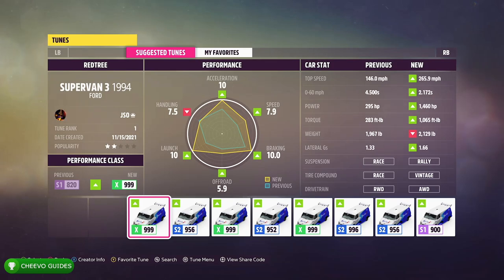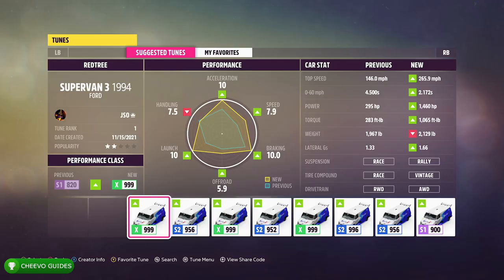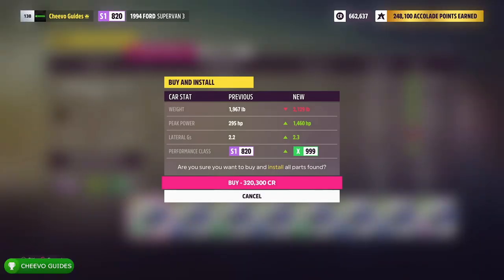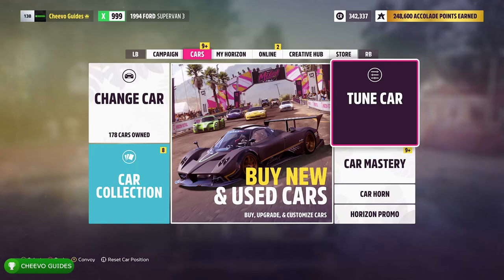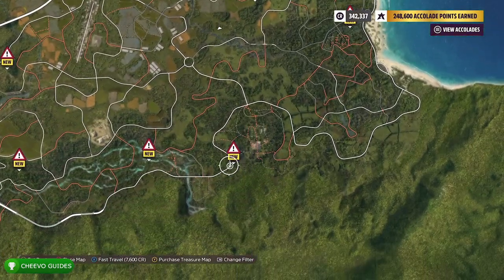If you're interested in that exact tune, the share code is 710-137-250 — you can type that in the search to download it. However, there are several 999-rated tunes available, so just download one of those. Mine cost 320,000 credits, which is a lot, but it's well worth it since I used this vehicle for most other races and PR stunts in the game.